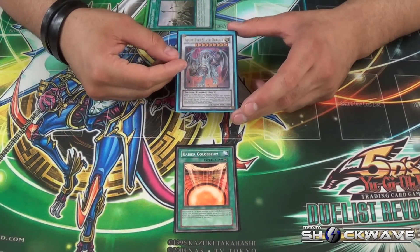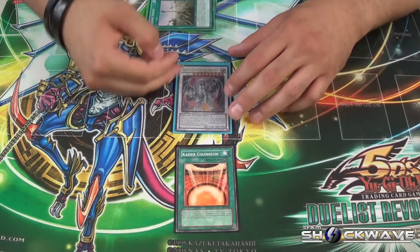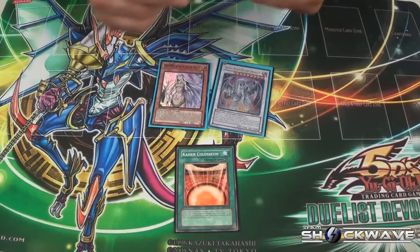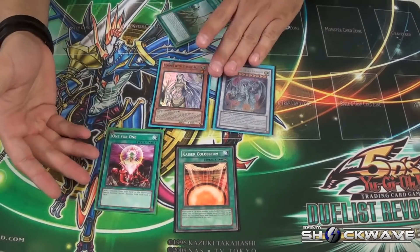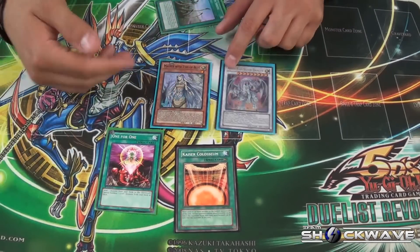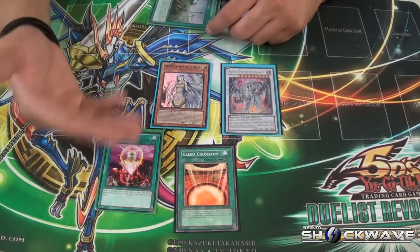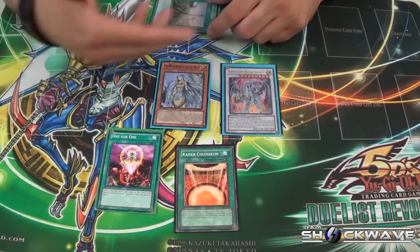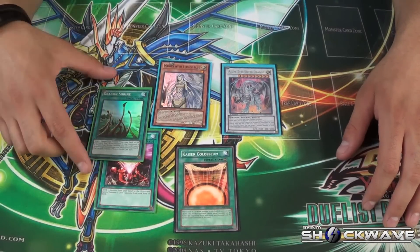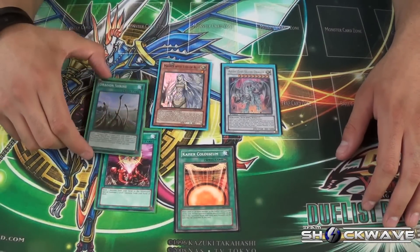Some of the best combos I've come up with for Maiden: one-for-one is kind of obvious — you'll ditch probably a White Stone or something, get Maiden out, play one-for-one equipped to it, and get another Blue Eyes.